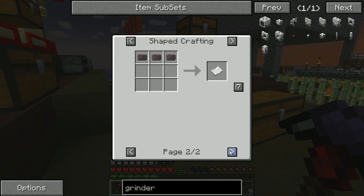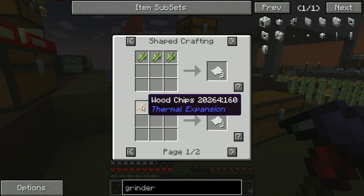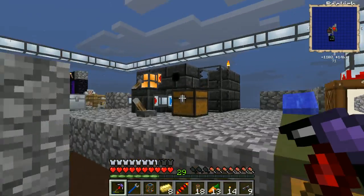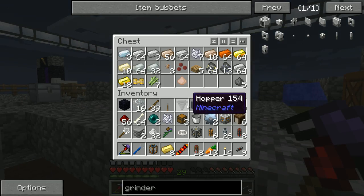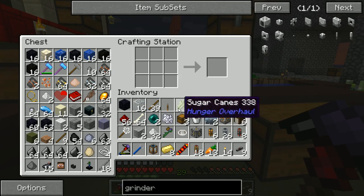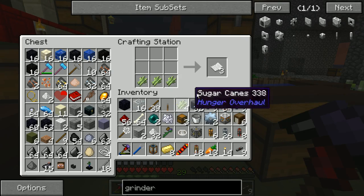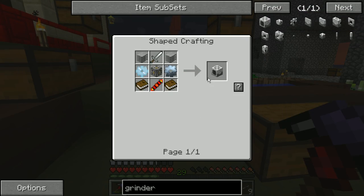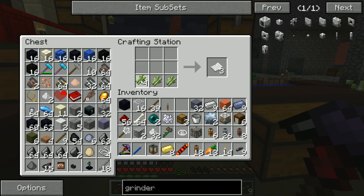I don't want to use sugar canes. Well I guess we have two. We have seven sugar canes now. Three paper — it's three paper per book. Well we have to kill some endermen manually, that's fine.